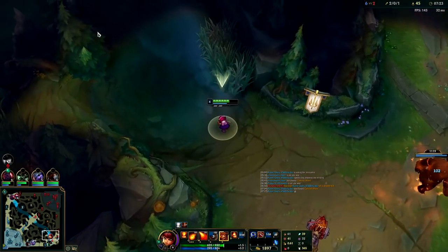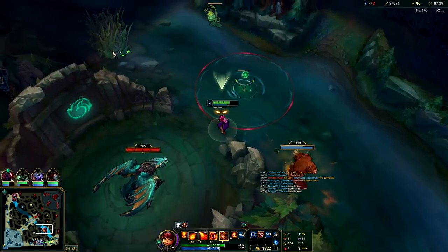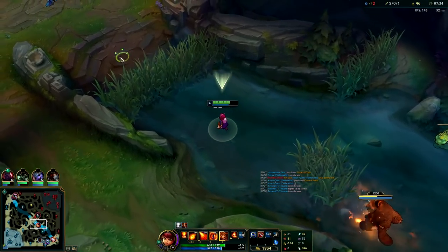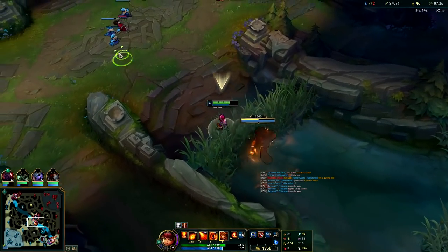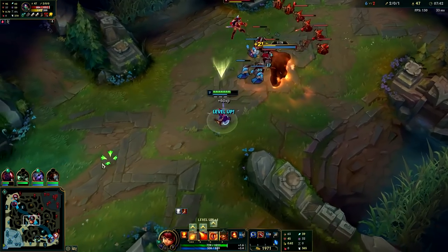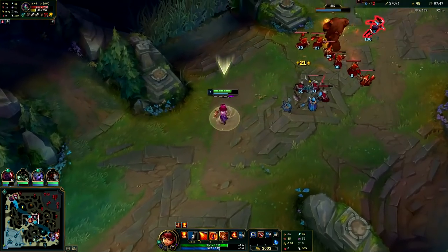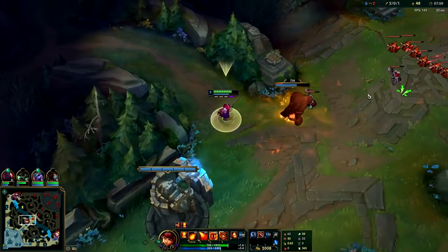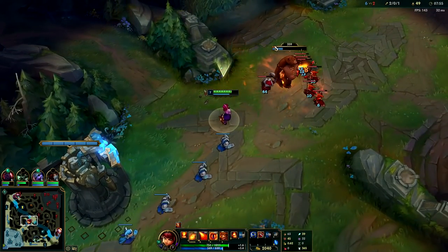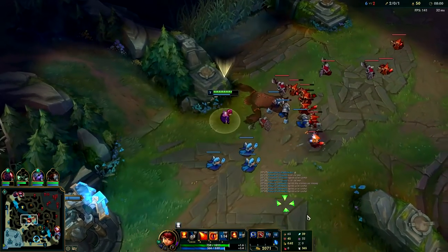Probably shouldn't have shoved that actually — our bot lane's on their way. Tibbers will fly to you if he's far enough away. So if you send him in the opposite direction and he gets too far away, he'll just teleport to you. If you need to get him out of a bad situation, just turn him the other way and he'll TP onto you. I'll let Tibbers push the wave and attack her a bit — I'll pull him back here. He's on a time limit, he only lives for about 30 seconds — he doesn't live for very long.